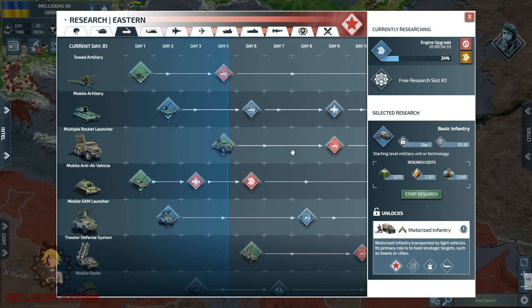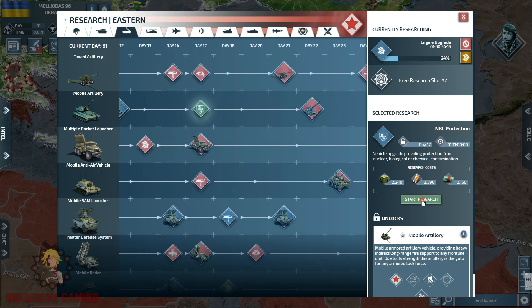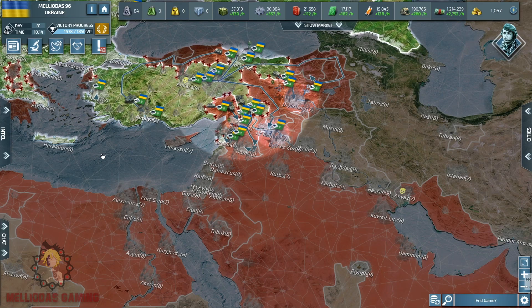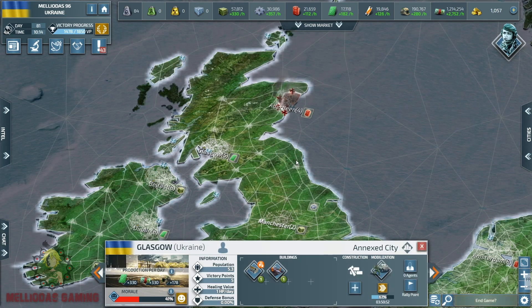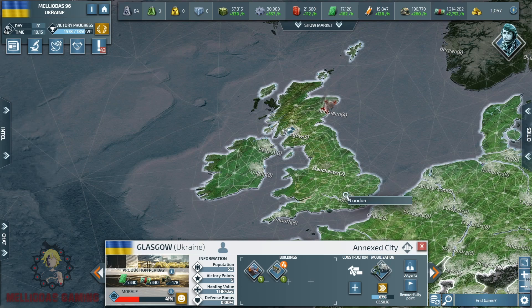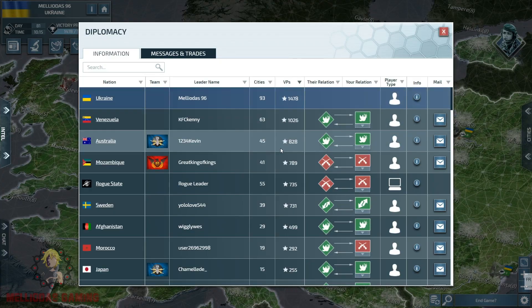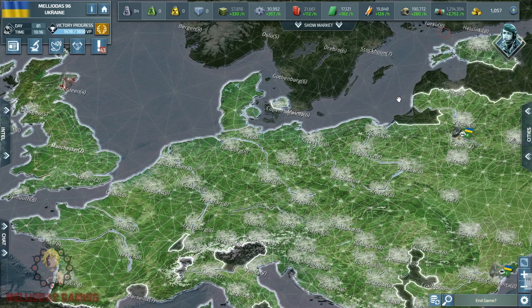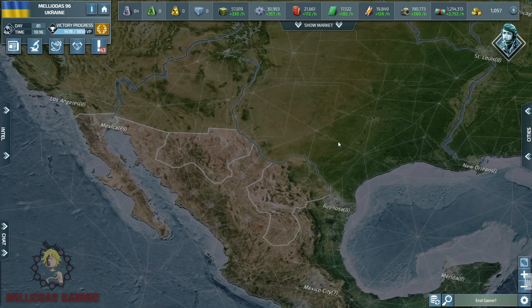I will push forward my second-tier division and upgrade my mobile artilleries to level five, because level five gives them an attack range of 85, which is going to be extremely useful. This is our British colony — the United Kingdom — which was under heavy fire from Mozambique's stealth bombers. He launched a lot of nukes and a lot of cruise missiles, but the United Kingdom is still standing and still alive.